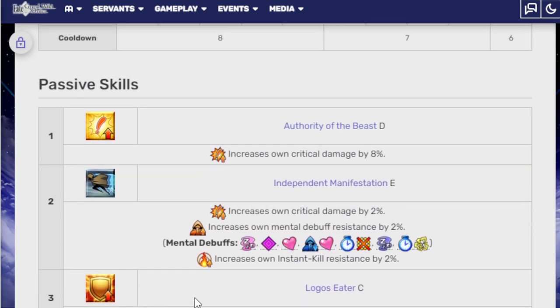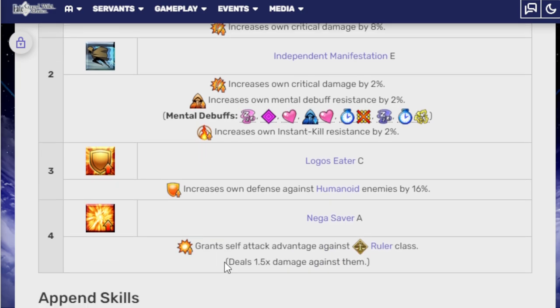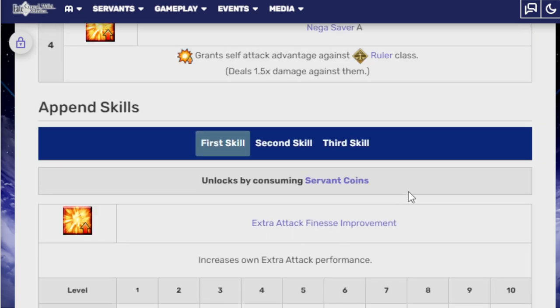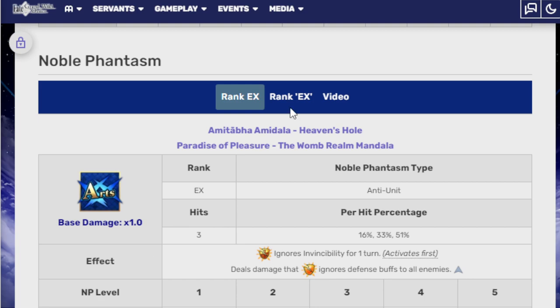Passive skills: Authority of the Beast D increases own critical damage by 8%. Independence Manifestation E increases own critical damage by 2%, increases own mental debuff resistance by 2%, increases own instant kill resistance by 2%. Logos Eater increases own defense against humanoid enemies by 16%. The Nega-Saver grants self-attack advantage against Ruler class, dealing 1.5x damage against them. Third passive — bonus against Rulers. She's super anti-Ruler.